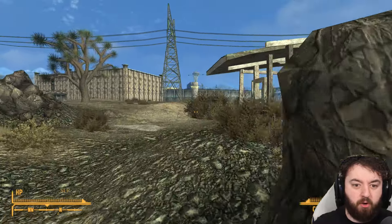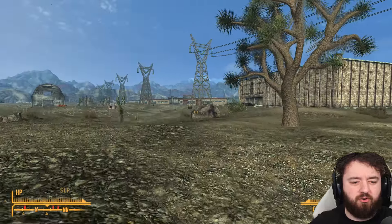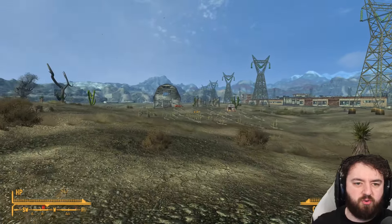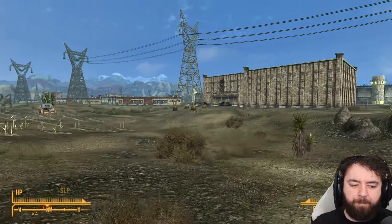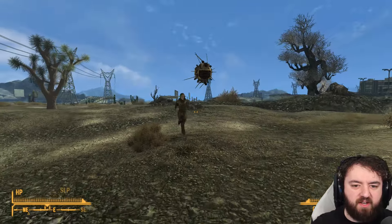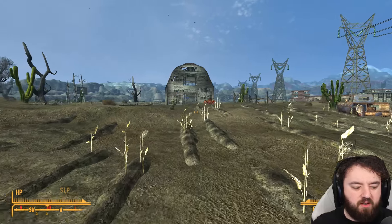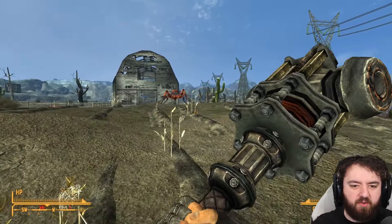Fallout 4's 100% run took about 200 to 250 hours. I haven't done the totals because some episodes were 2 to 3 hours. This should probably take under 100 hours, maybe less — because this is episode 10 and we've cleared a good bit of it.